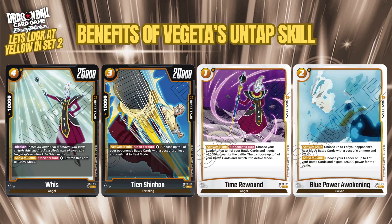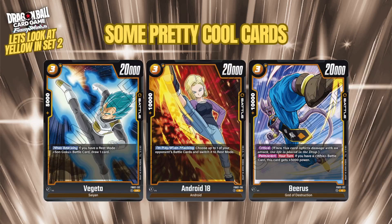Then there's Blue Power and Awakening — the two-cost battle trick that all colors seem to be getting. It has two effects: an activate main where you can KO one of your opponent's rested battle cards costing six or more, giving yellow actual removal for big cards rather than just freezing them. The battle trick effect gives your leader or battle card a 25k power boost, but the real value is having removal built in when needed.